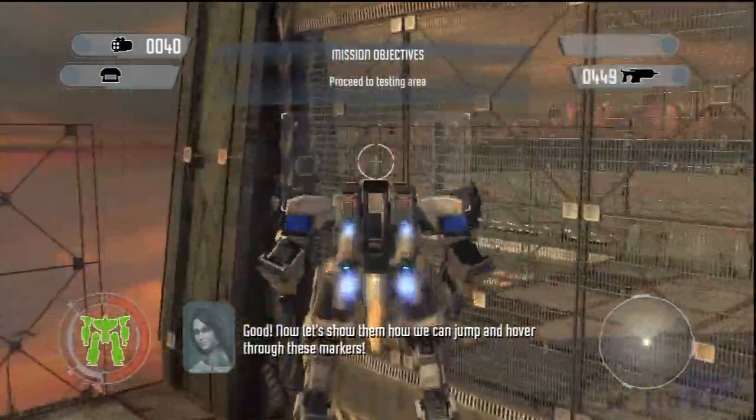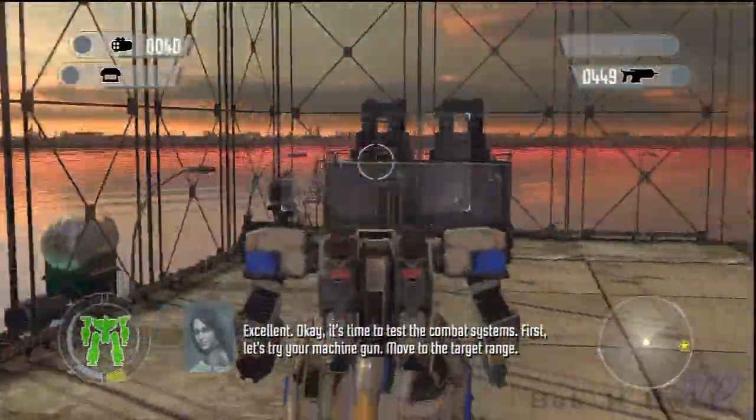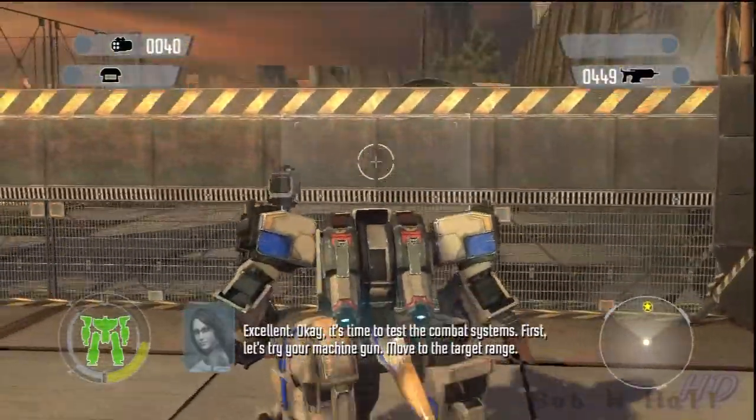Now let's show them how we can jump and hover through these markers. Excellent! Okay, it's time to test the combat system. First, let's try your machine guns.